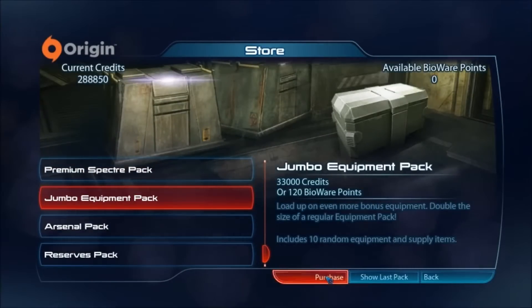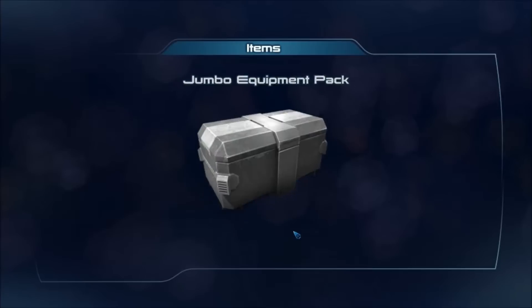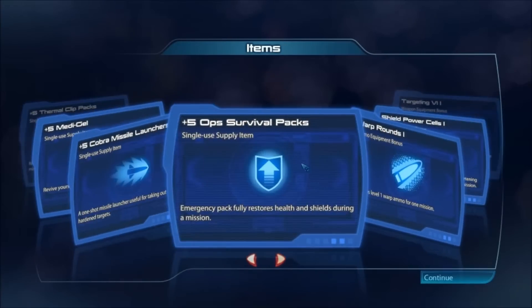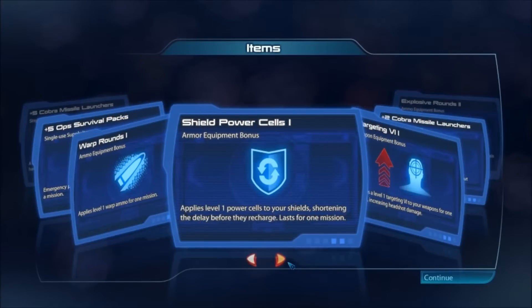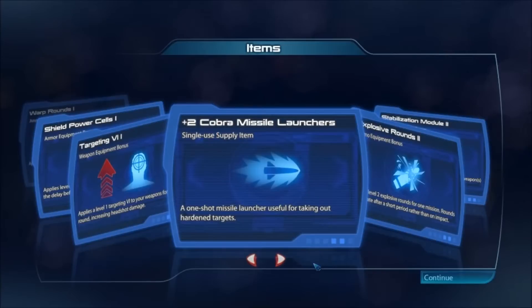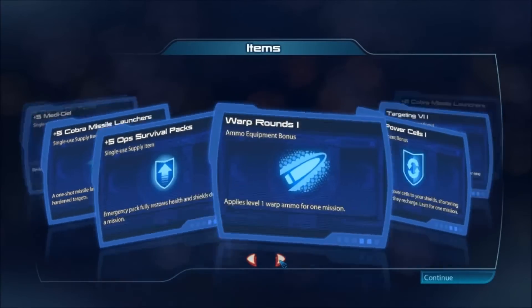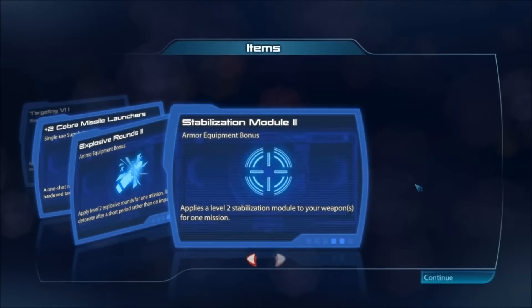Now let's grab the first jumbo equipment pack. We get 5 Thermal Clip Packs, 5 Medigel, 5 Cobra Missile Launchers, 5 Op Survival Packs, Warp Rounds 1, Shield Power Cells 1, Targeting VI-1, 2 Cobra Missile Launchers — plus 2 more, I guess. Explosive Rounds 2, and Stabilization Module 2.